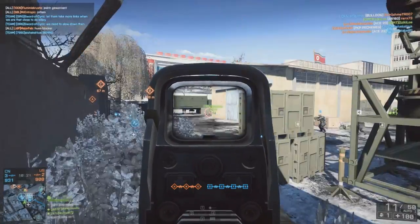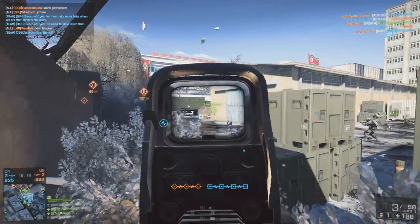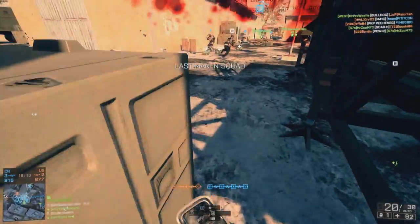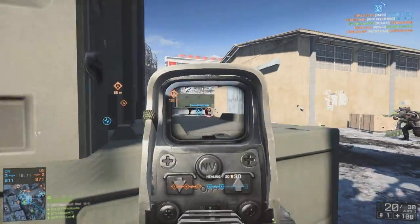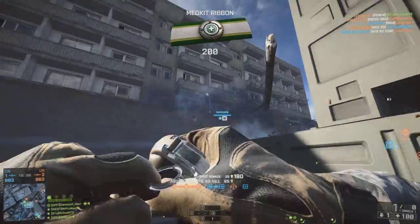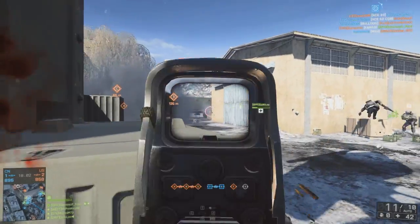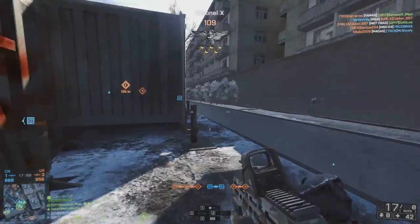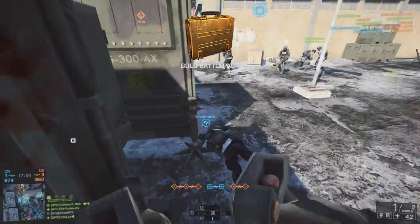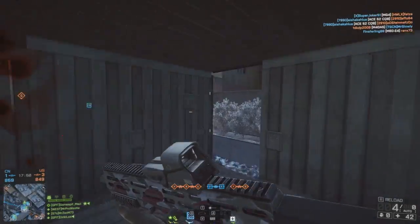During Gamescom, Thad Sasser, who is the lead multiplayer designer for Battlefield Hardline, confirmed that there will be asymmetric weapons for different classes within the game. For those of you that don't know what that means, it basically means that the police are going to have a certain section of weapons and the robbers are going to have a certain section of weapons, and they're not going to be able to cross over. The example given was the RO-993, which is a variant of the M4 Carbine, will only be available to the police faction, and the AKM will only be available to the robbers faction.